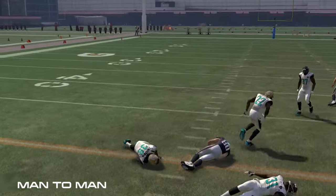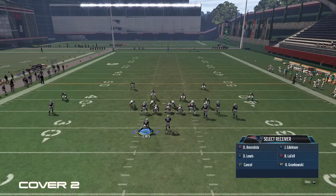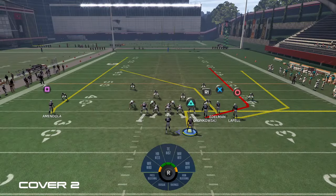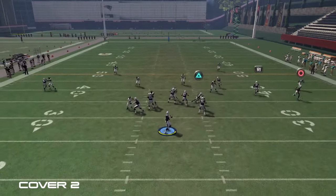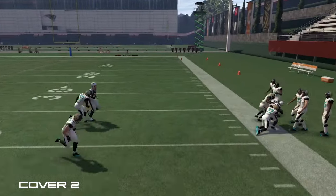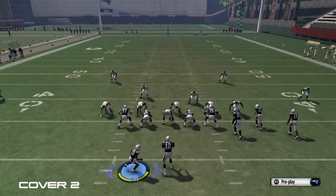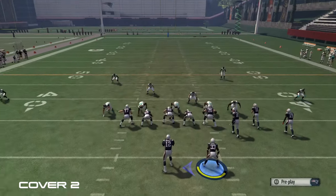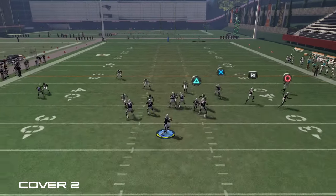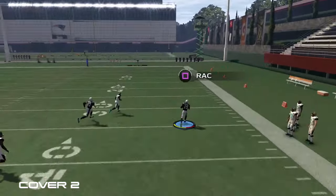Next, we're going to go over the zone plays and audibles that you want to switch to against zone coverage. Going up against cover two, the best thing you want to do is audible to four verticals and motion the halfback over. You're going to see that as soon as the corner bites down on the out route from the running back, you throw it to the receiver. You can also throw it to the running back quickly out of the backfield, but if you want a bigger gain, wait a second and throw it to the circle receiver.